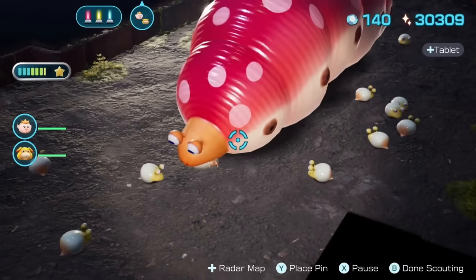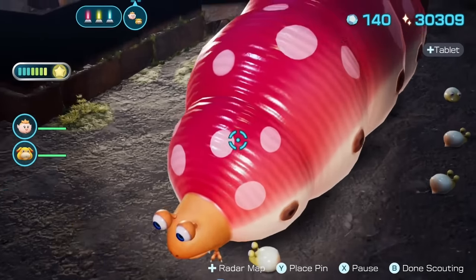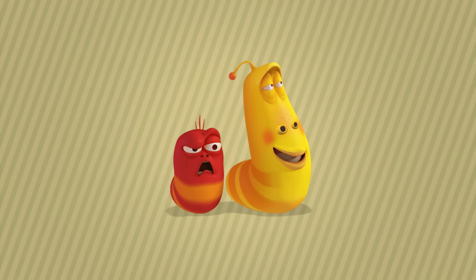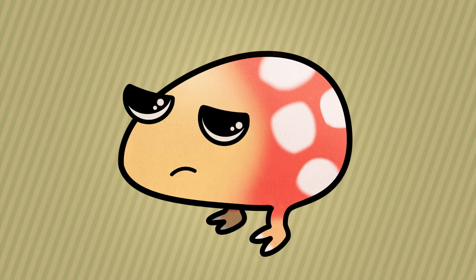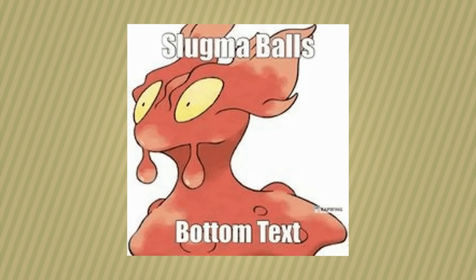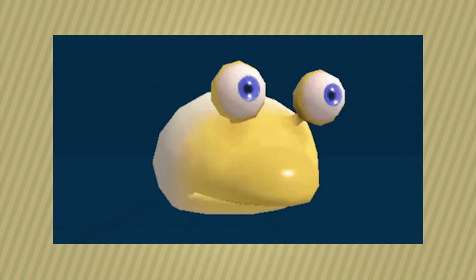Moving on to 6th place, we have the Balborb Larva. I'm starting to see a common trend here — another baby creature. This time, we get to witness the beautiful gift of life take place in front of our very eyes. The Balborb Larva is a Balborb at its larval form. No legs, no colorful pattern — this little vicious baby just slugs around looking for his next meal, earning it the number 6 spot.